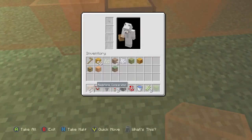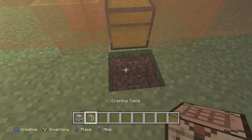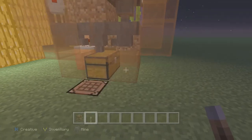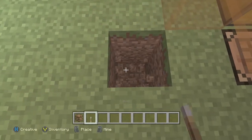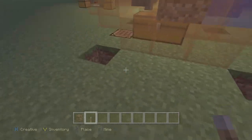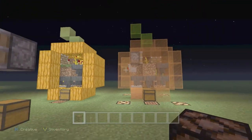Go ahead and throw everything back in your inventory. Grab a crafting table and a furnace. Then just to give it a little bit of light, grab some redstone lamps and a lever, and put them in each corner — boom, boom, boom, boom. Then just place them in and just like that you have your perfect pumpkin.